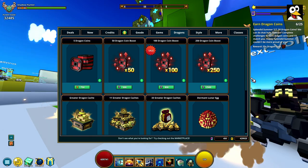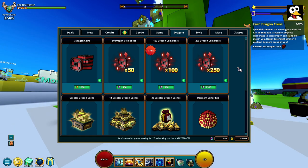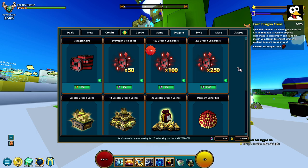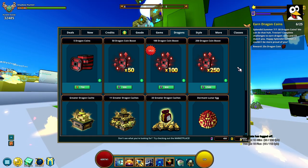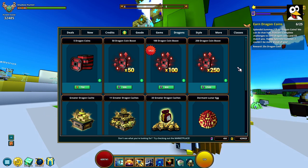I'd really recommend just doing the hourly challenge rather than rushing this step — you get a lot of dragon coins from it, especially on 5-star days. That wraps up the guide portion of the event itself. Next up: the essences.